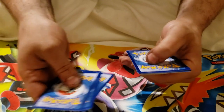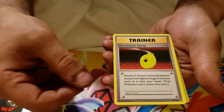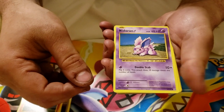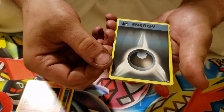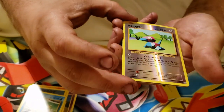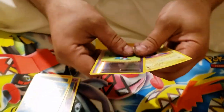Three to the front, flip it over. Got the Double Colorless Energy, De-Evolution Spray, Metapod, Ponyta, Nidoran, Vulpix, Darkness Energy, a Magikarp, a Reverse Holo Porygon — that's really cool — and an Electrode. Very nice.